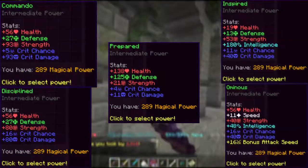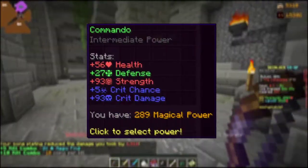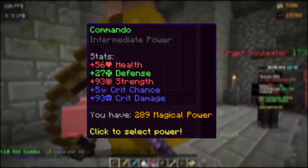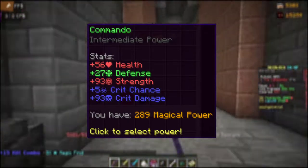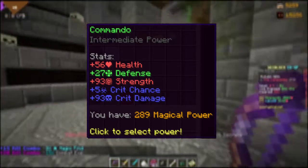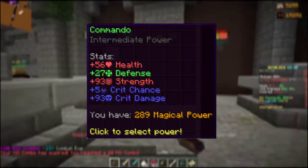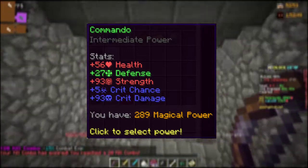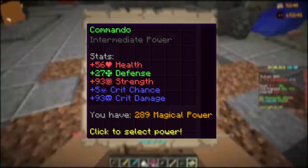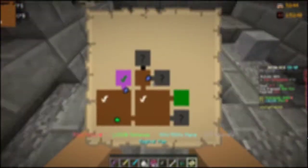Let's break down the intermediate powers, as they may appear better than starters. Commando is a clear downgrade from the Warrior power up, as it may look better because of the health, defense, and critical damage. Your critical chance suffers heavily, meaning that you still pull out the same amounts of damage on a non-critical hit. However, if you hit a critical hit, you will cause more damage, yet the probability of this occurring is less likely. My recommendation is to use this power only if your Skyblock stats already have a good chunk of critical chance — else I can only recommend against this upgrade.